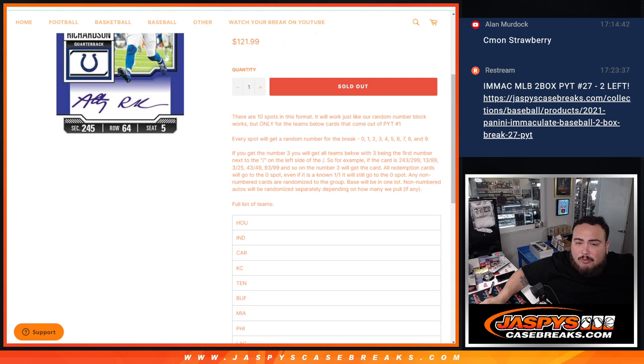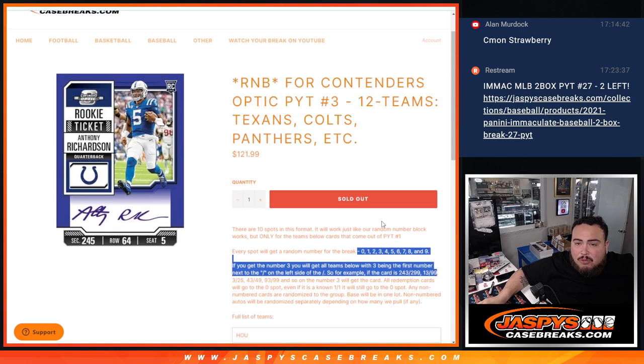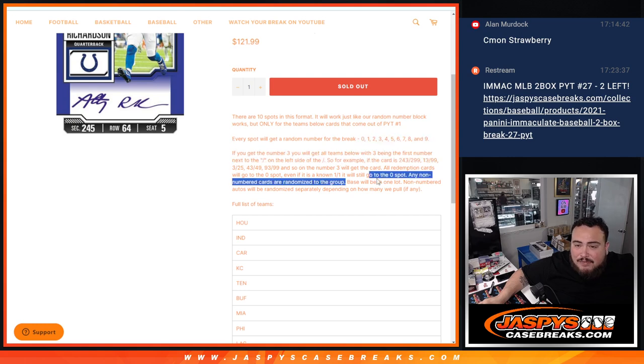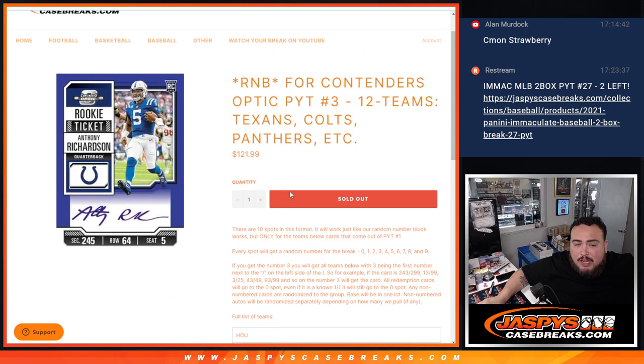Just like a normal random number block, everybody gets a random number assigned from 0 to 39. If it matches the serial number and it's numbered and it's one of these 12 teams, it will go to you. Now remember, there's going to be a lot of non-numbered base, maybe inserts, maybe even autographs. We'll see how much we get of what and most likely give out the base in one lot. Autographs will be distributed separately depending on how many we pull, and we'll try to give those out as evenly as possible.